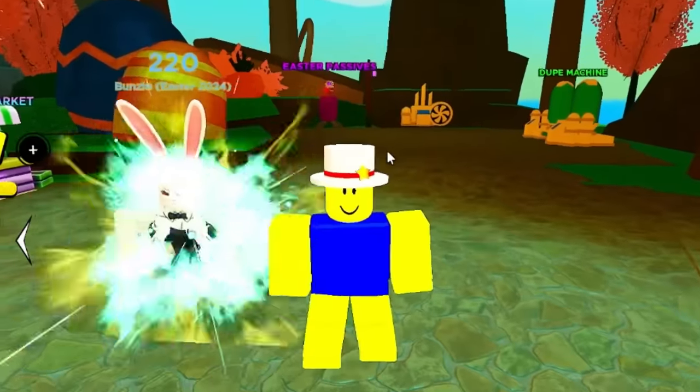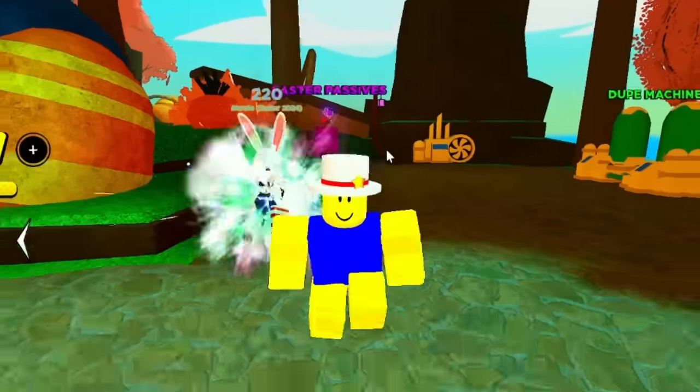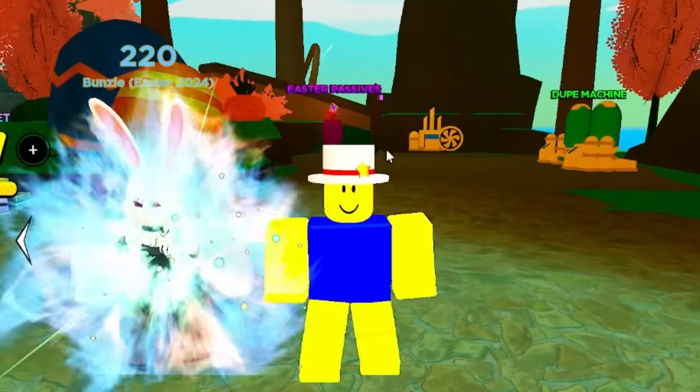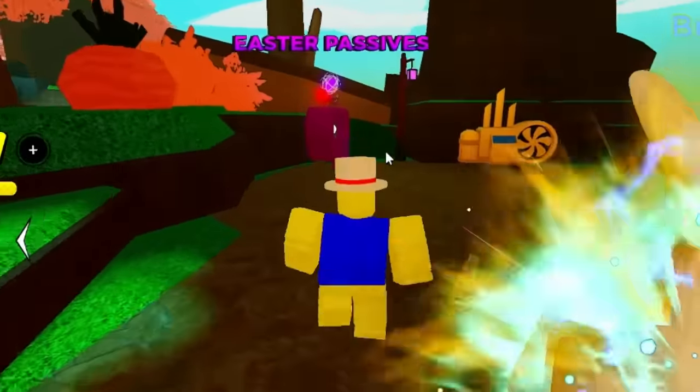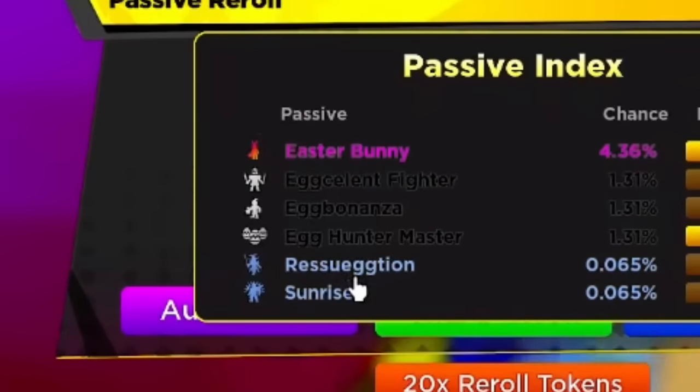We'll see what's the best combination and work it out. I'm also going to give you guys tips and tricks so you can get the divine Easter passive easily. The new passives are: Regsurrection, Sunrise, Egg Hunter Master, Egg Bonanza, and Eggnificent Fighter.